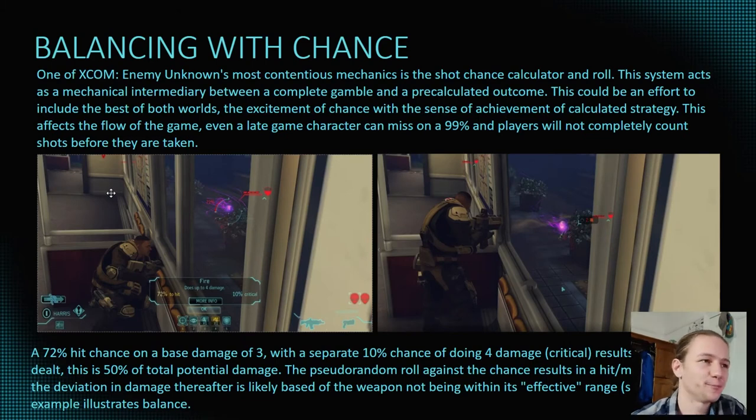Balancing with chance. One of XCOM Enemy Unknown's most contentious mechanics — and XCOM as a franchise — is the shot chance calculation and roll. This system acts as a mechanical intermediary between a complete gamble and a pre-calculated outcome. This could be in an effort to include the best of both worlds: the excitement of chance and the sense of achievement of calculated strategy. This affects the flow of the game, and even at a late game stage with a strong character, a 99% chance can result in a miss.